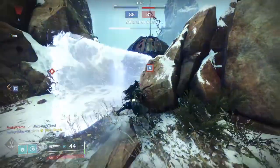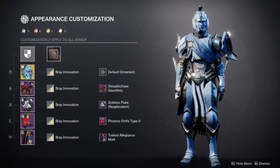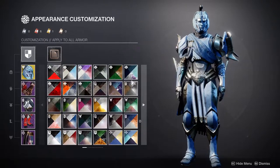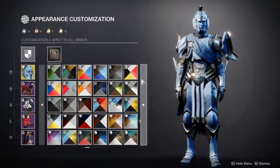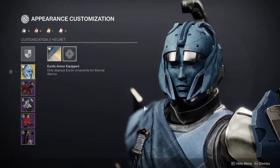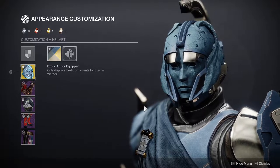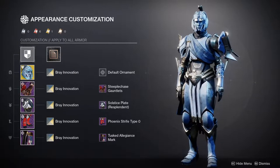Definitely one of my favorite sets from this whole series. A few things to note though — the shader situation is going to be rough. You're going to want to go for Bray Innovation. If you don't have that there are a few others, but it won't be a one-to-one. Bray Innovation is actually not a one-to-one either, but it's so close that most people won't notice. For detail-oriented people, the blue on the unshaderable pieces is a little more desaturated, but from afar it looks damn near the same.